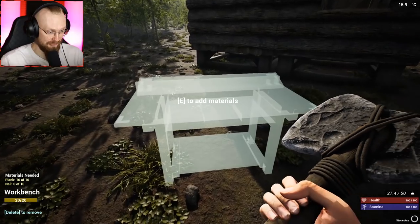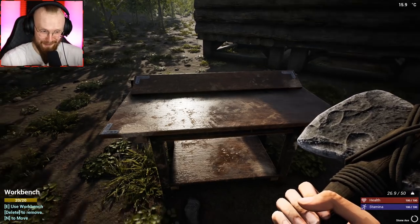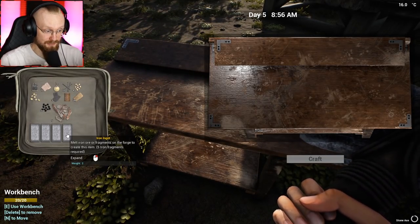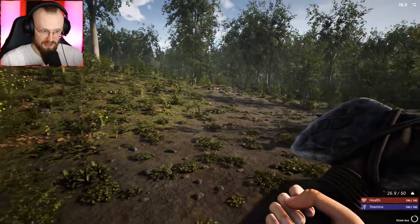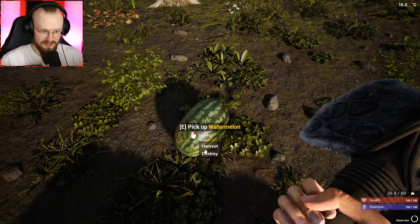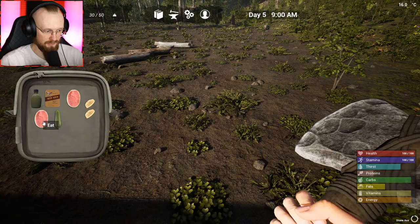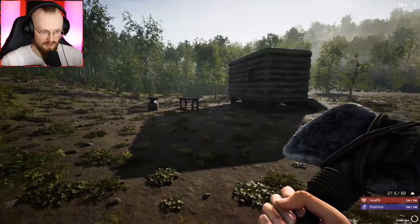I can probably finish this workbench. Yes, let's add 10 nails. We finished the workbench! So what can I craft on the workbench? We could probably craft a bow. So yeah, that's my goal right now — to craft a bow. I'm gonna drop all my iron ingots somewhere else. But first, let's get this watermelon. Probably I should eat it. I like watermelons. I like my fish. I like everything.